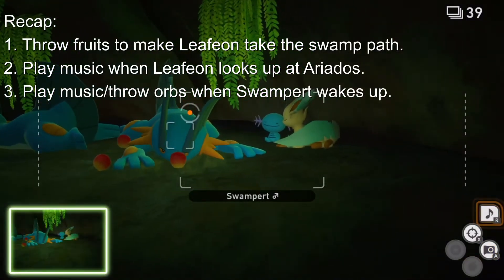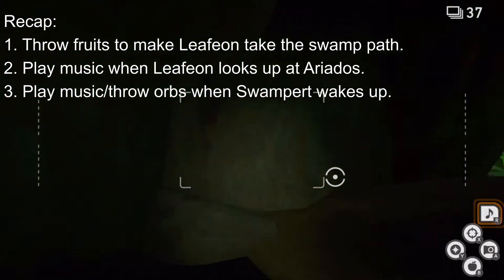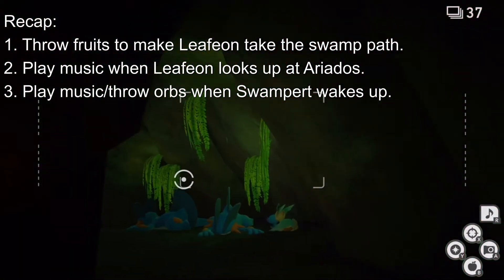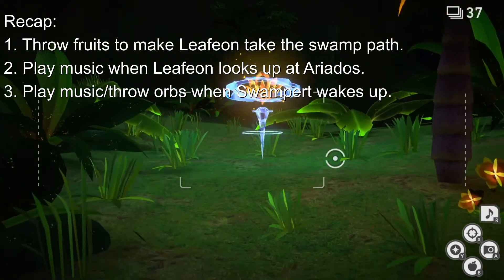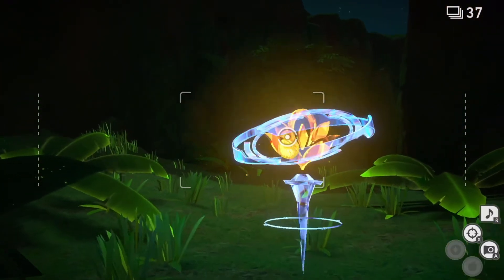So to recap: throw fruits at the Leafeon to guide it into the swamp. Enter the swamp yourself and see the Leafeon staring up at the Ariados. Start playing the music, and the Ariados will descend down to scare the Leafeon. The Leafeon goes into the swamp. Start playing music and throw Illumina orbs at the Swampert and the Leafeon to get them to start having a mud fight, and then you can take your 4-star photos!